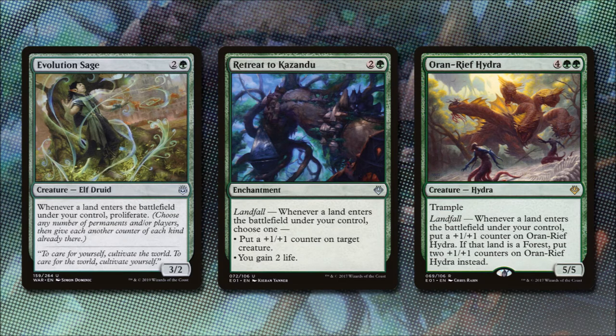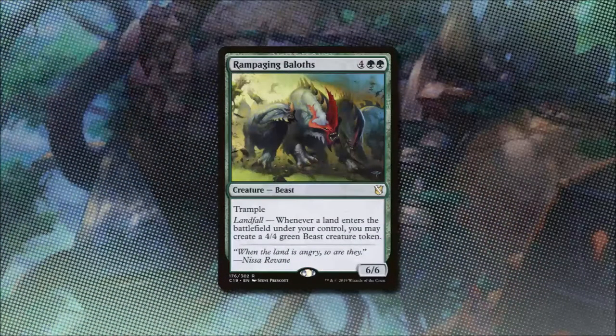Retreat to Kenrith for 2 and a green is an enchantment with landfall — whenever a land comes into play we can put a +1/+1 counter on a target creature or gain 2 life. Oran-Reef Hydra for 4 and 2 green is a 5/5 with trample — whenever a land enters under our control we put a +1/+1 counter on it. Rampaging Baloths for 4 and 2 green is a 6/6 with trample and landfall — whenever a land enters under our control we create a 4/4 green beast creature token.